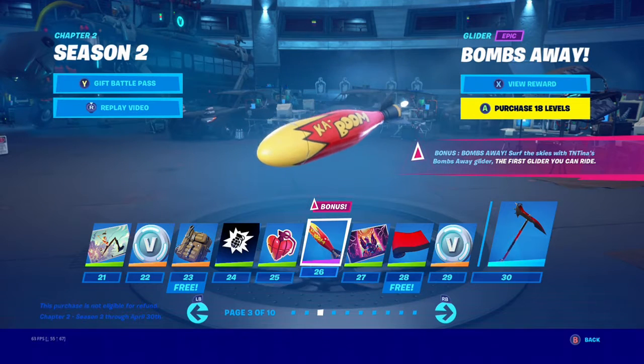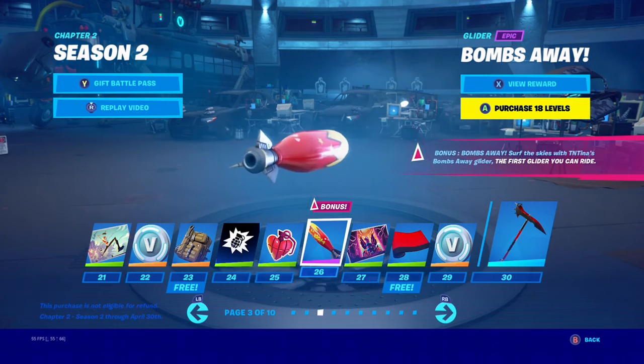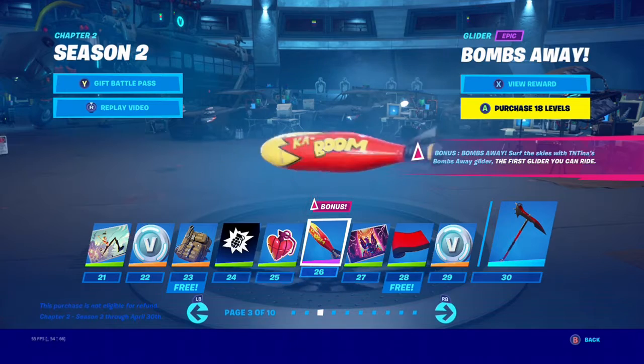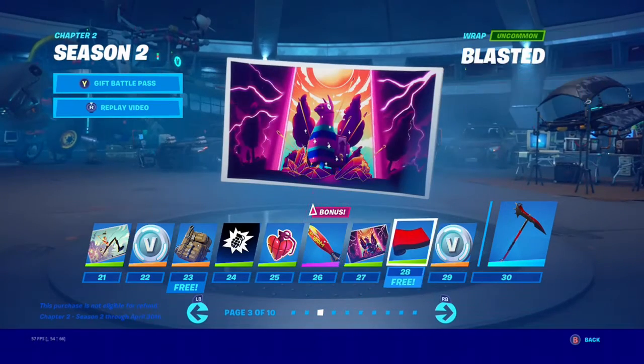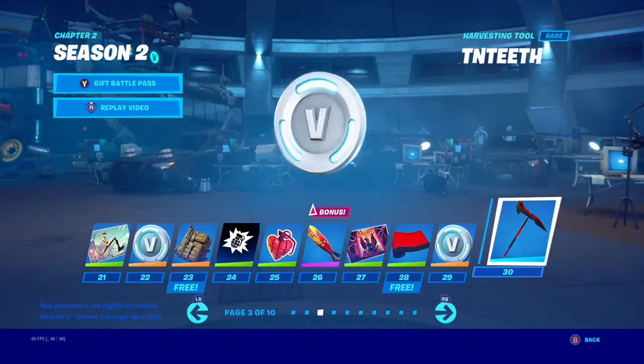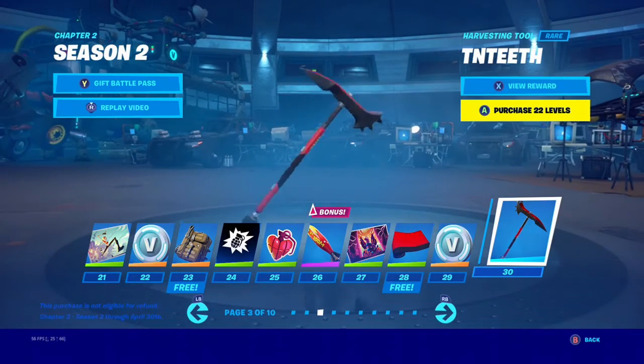We have the Bombs Away glider, which you can actually ride on top of, which is super cool. We have the Eye of the Storm loading screen and we just have other stuff.